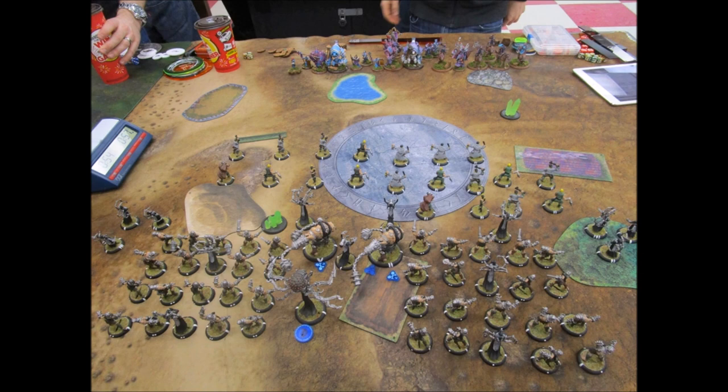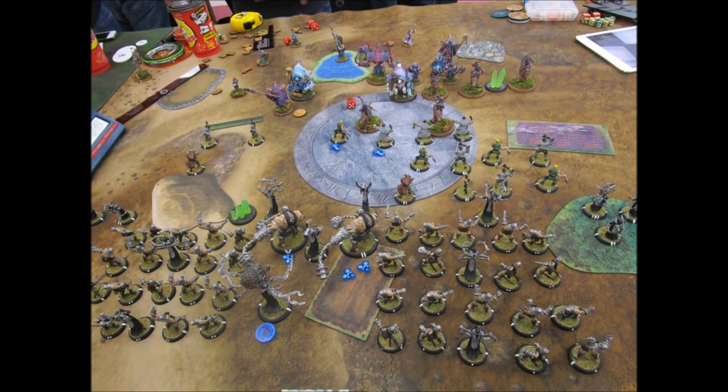On my first turn I put three focus onto one Wrecker, two onto the other, put up Deceleration, and really everything moves up. This is the first time he's used fast cav against me. I'm planning to take them out either with sprays if I roll high enough, or by Adrenal Flooding some Drudges — I'm pretty sure I can handle them. I'm really worried about getting magically assassinated, but if I can tie up that arc node I should be okay.